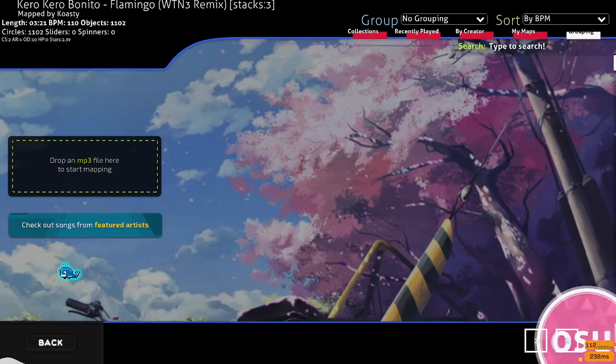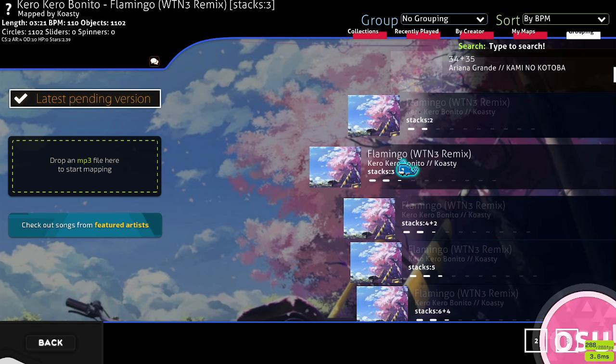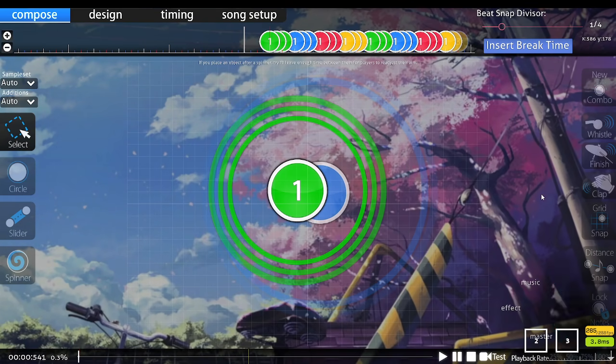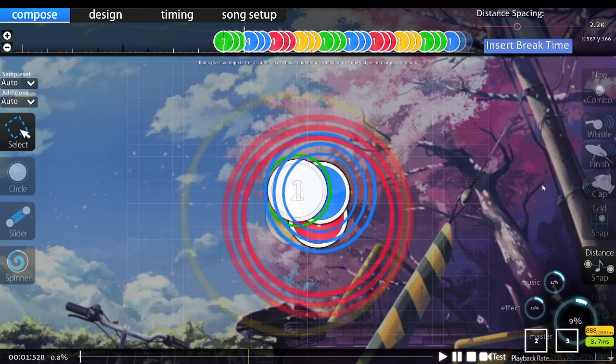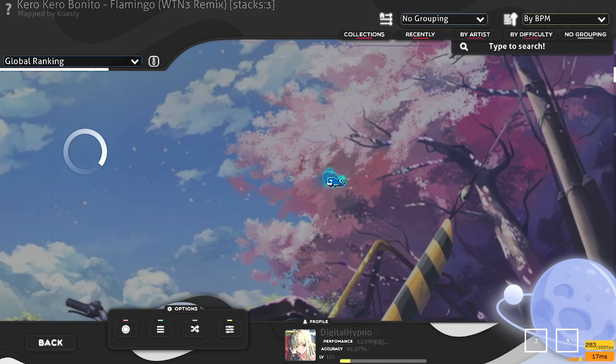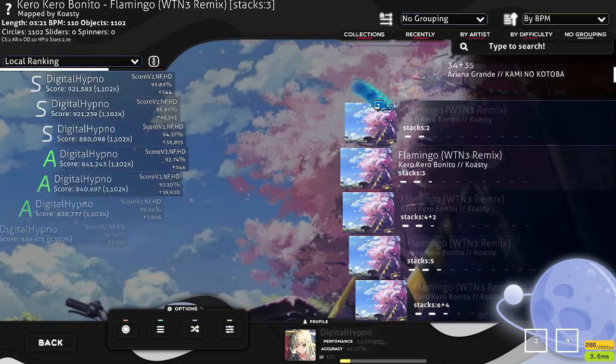For example, this difficulty is all triples. If you completely can't hit anything with Flamingo Method, I'd recommend going into the editor and just watching it while listening to the audio to internalize the rhythm, then playing it with Hidden following the guide in the video. I used to actually do this a lot to warm up as well — you can see there are a bunch of scores from around February on these maps.